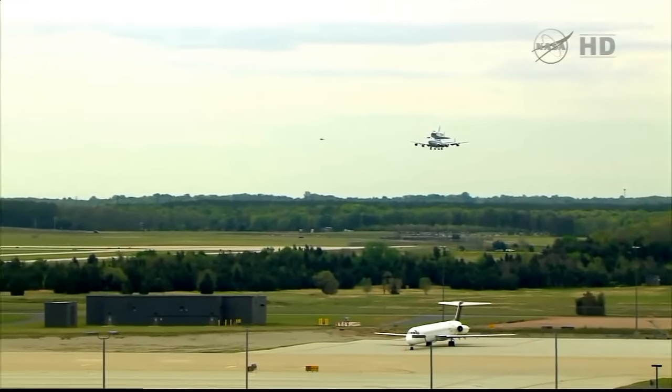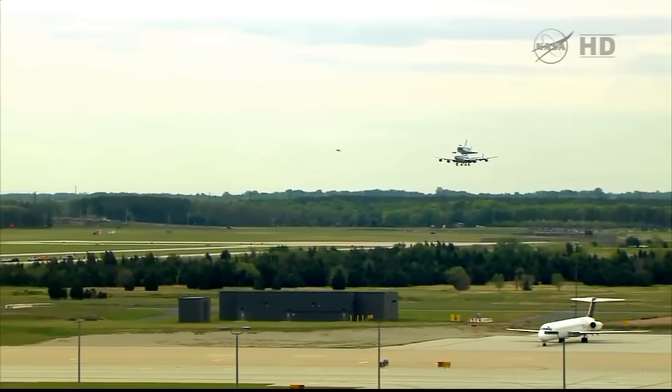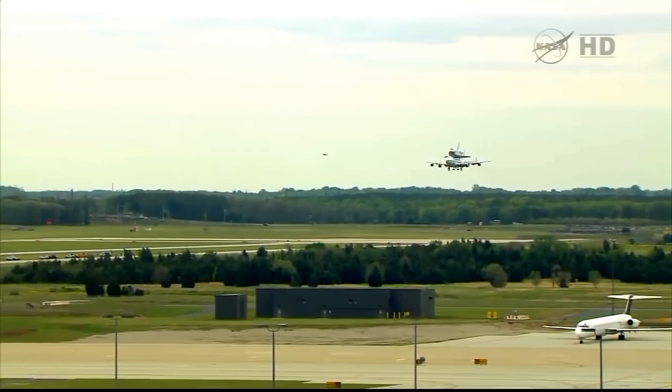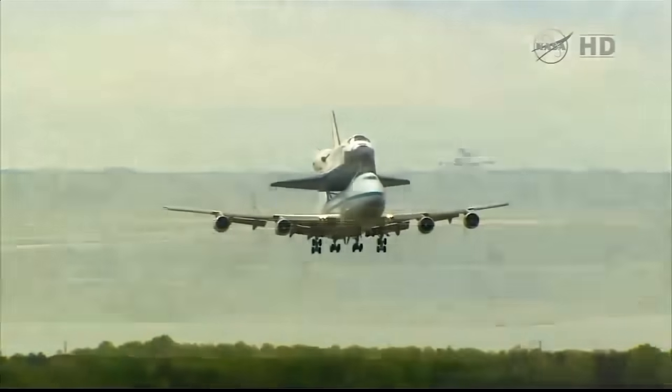We're in Pluto 9-8. When you do break off, just maintain at or below 1,500 and enter a right downwind, runway 1 center. We're going to have you clear to land on 1 center as soon as you tell me you can break out.